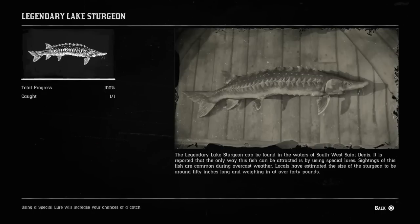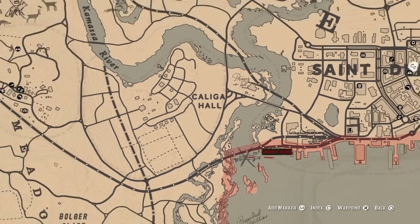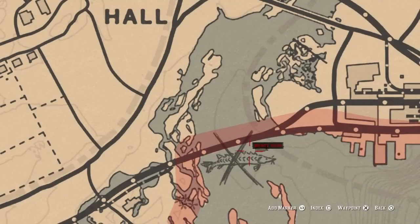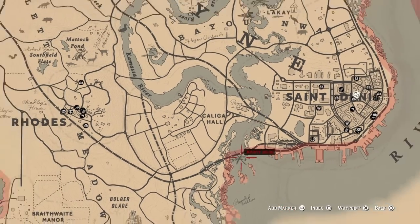For our eighth fish on the list, we're going to go for the legendary lake sturgeon. You guys can find the legendary lake sturgeon — it's going to be right in the middle of Saint Denis and Rhodes, located right underneath these train tracks here. So if you guys are going to fish for this, just be careful because you might have to fish right off of the train tracks. I just dropped my line right below the train tracks and pulled it right up — very easy. That is where the legendary lake sturgeon is located.